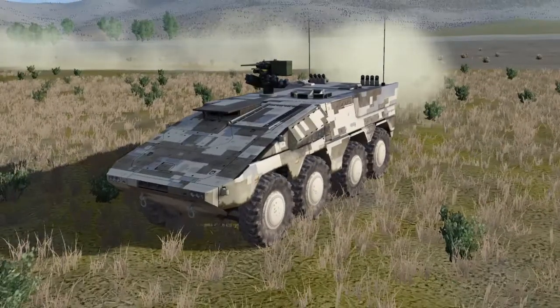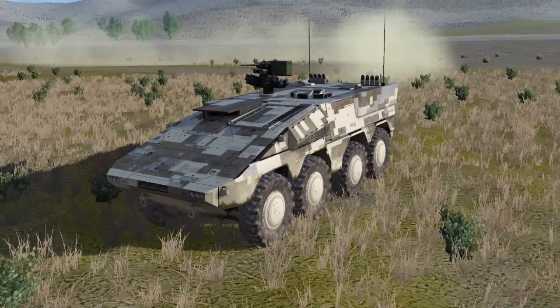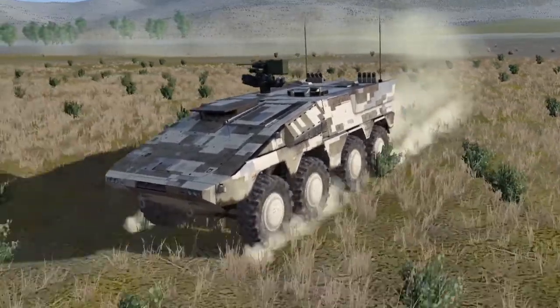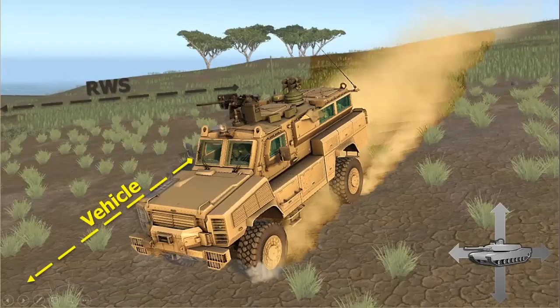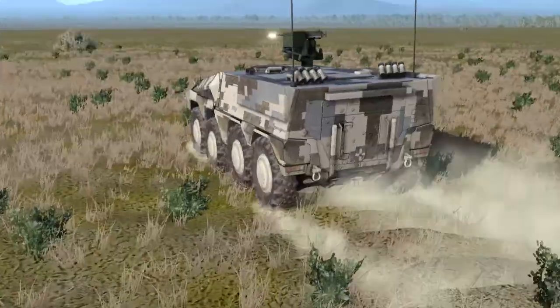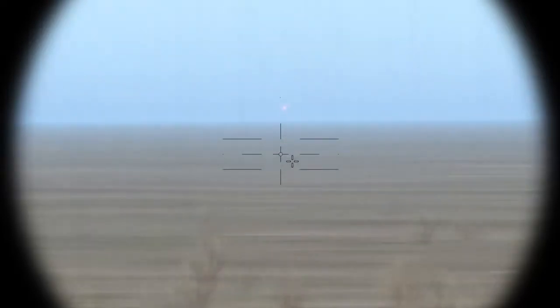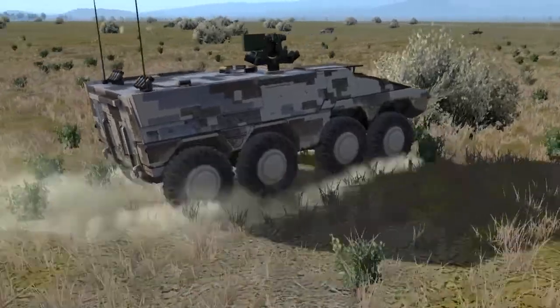In Steel Beasts Pro, the .50 caliber remote weapons station is a generic representation meant to represent the tactical effect of similar systems other than the models of specific systems already simulated. The .50 caliber RWS in Steel Beasts Pro is fully stabilized, has a laser rangefinder, and utilizes a .50 caliber heavy machine gun with independently stabilized sights, meaning the sights will not move when the weapon is fired. No lead is applied, so you must apply your own adjustment based on range and target movement.